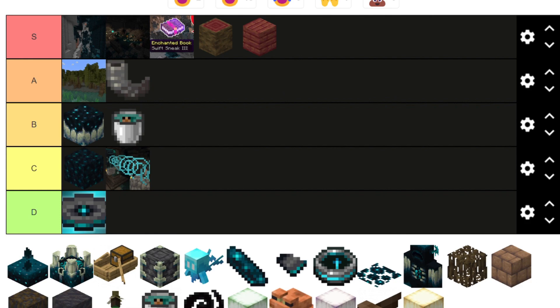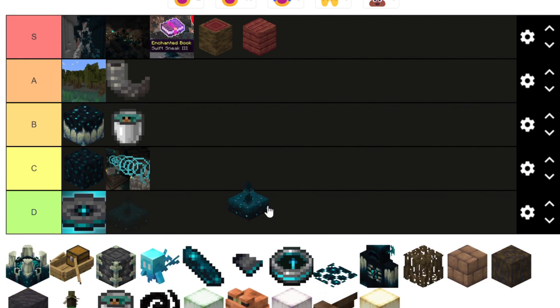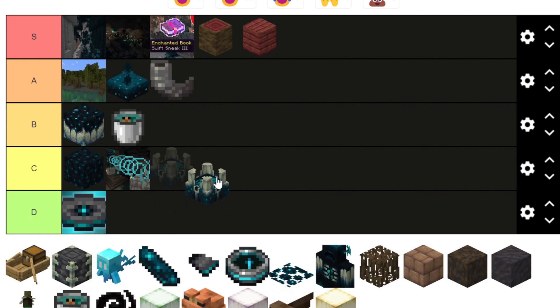The Sculk Sensor is pretty useful for redstone — wireless redstone is cool — but I don't like it that much and I've never actually used it. The Shrieker makes cool sounds but other than that it's kind of meh, so B tier.